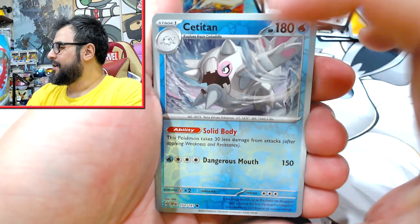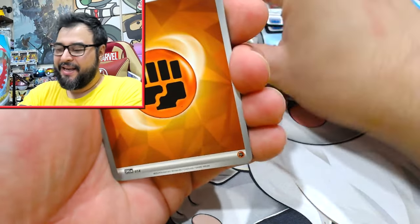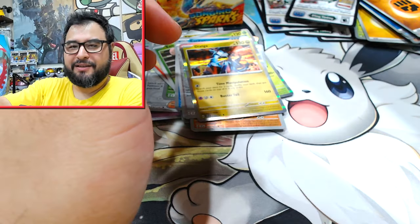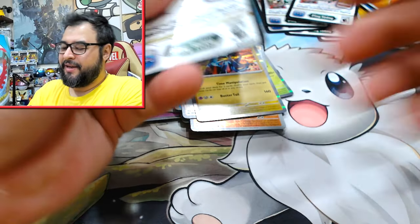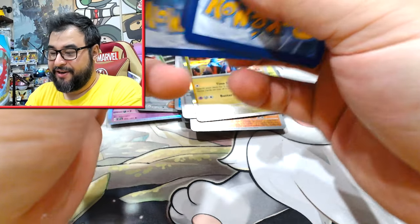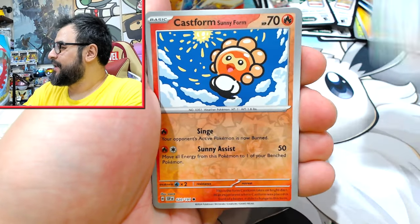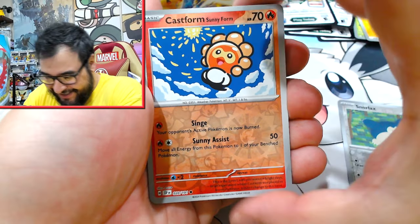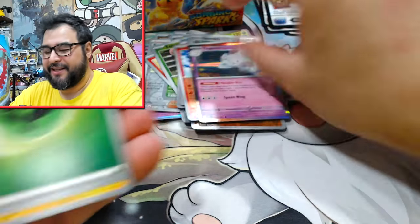But if you are somebody that picks up the Pokemon Center ETBs and that kind of stuff, you can double up. It is very hot here in Australia right now — it's getting to that humid type weather and I am not enjoying it. That's a cute card. Togekiss — check that there.